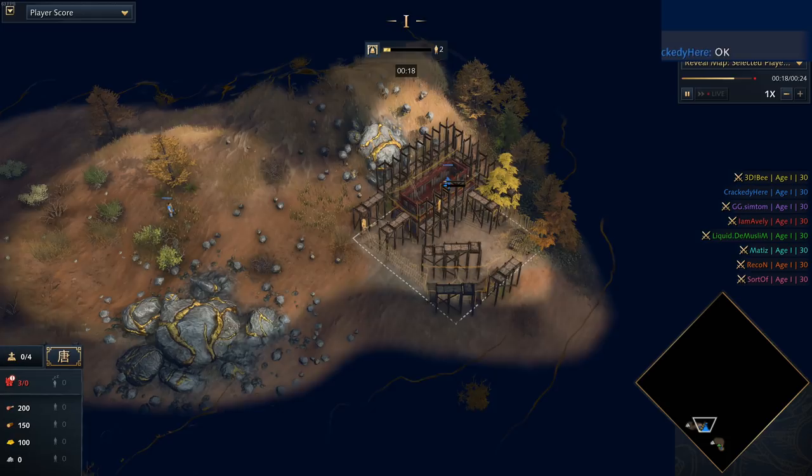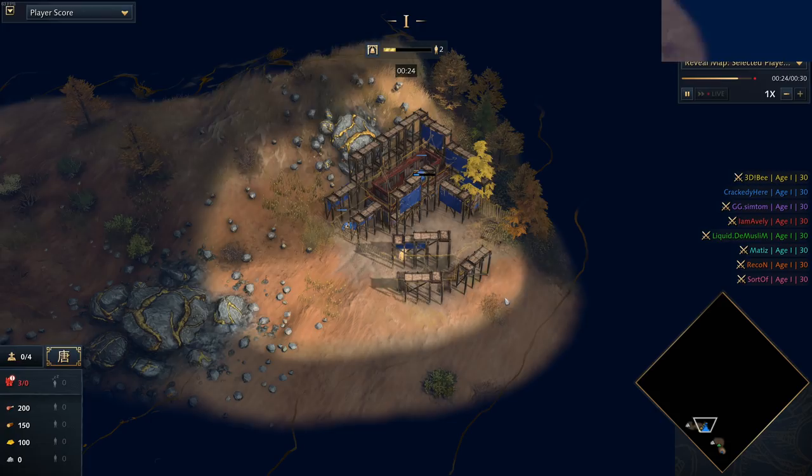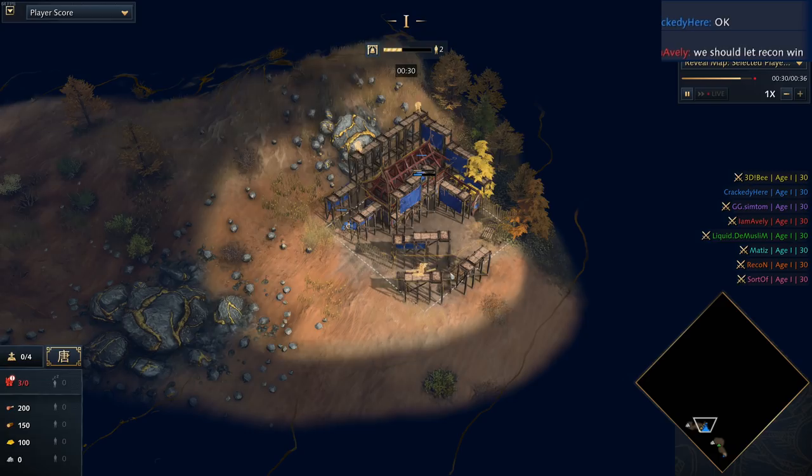G'day fellas, and welcome to game number two of week number three in the Outback Octagon. Spawning in on the south side of the map, playing in the colour blue as the Chinese.